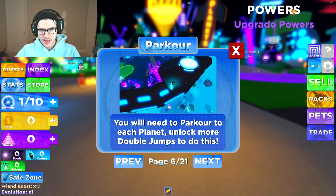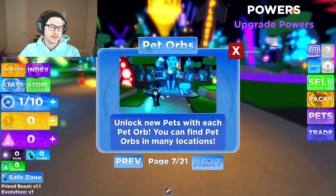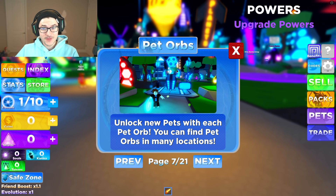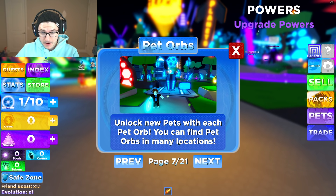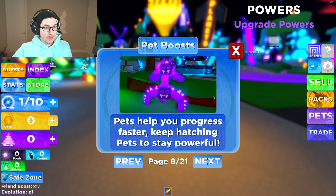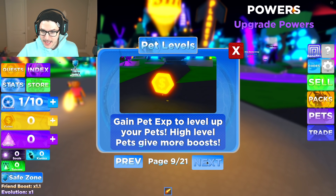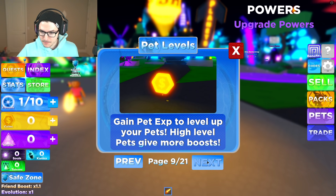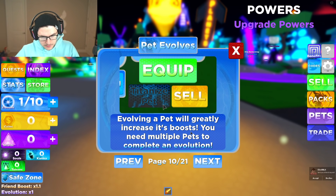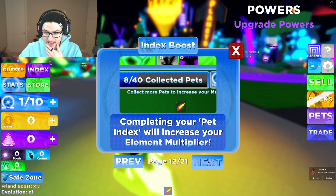Pretty similar to the other game, but look at the builds — the builds look more unique. You'll need to parkour each planet and unlock more double jumps to do this. Unlock new pets with each pet orb. Instead of crystals, it's a pet orb, and you can find pet orbs in many locations. Pets help you progress faster. Keep hatching pets to stay powerful. Gain pet XP to level up your pets — high level pets give more boosts. Evolving a pet will greatly increase its boosts. Use your pet index to view all the pets you can collect. That's pretty sick.